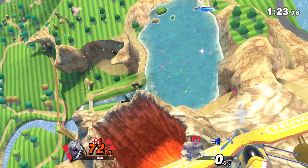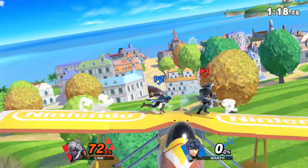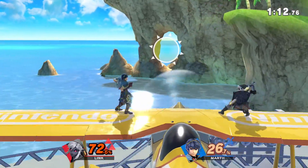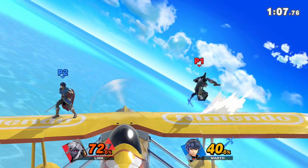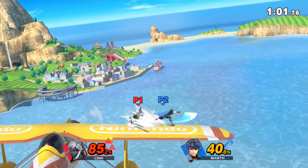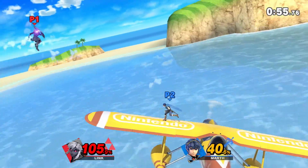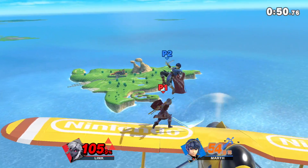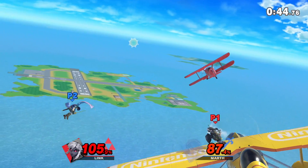The only way to counter that is to be super agile yourself. You can do this either by just blocking, although keep in mind this makes you vulnerable to grabs so you're not completely invincible. But if you deploy a shield and then quickly move the analog stick either left or right, this will do a dodge. You can't dodge effectively infinitely because eventually the dodges will start to diminish in their effectiveness and leave you vulnerable. But it's a great move - as your opponent is about to do a heavy attack, dodge behind them and then do either a smash attack if they've left themselves very vulnerable, or in most scenarios just a basic attack to start building up percentage.